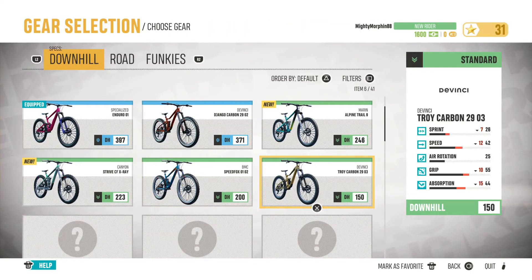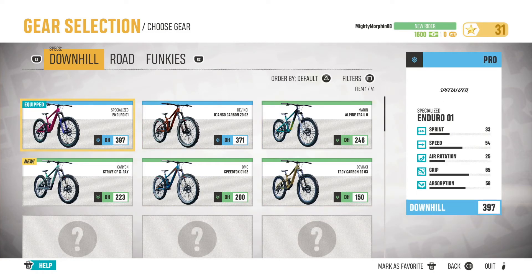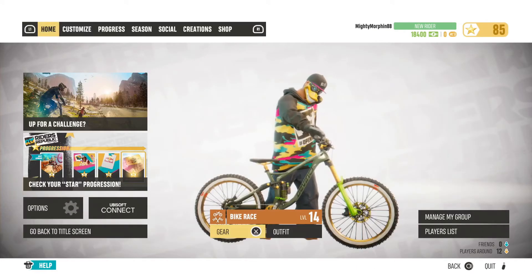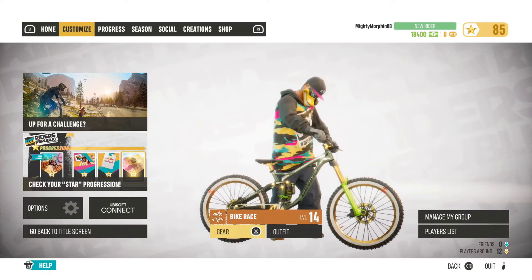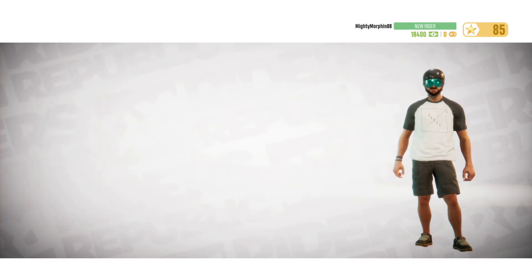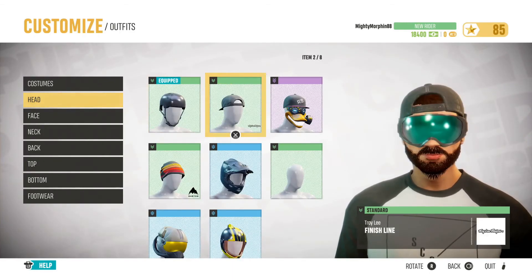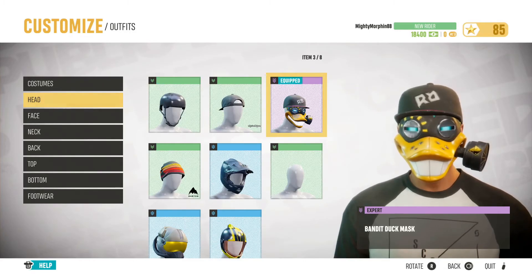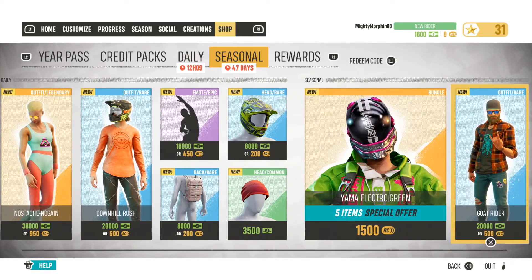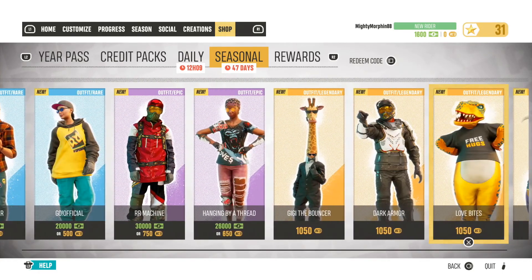Green is for standard gear, while blue is for pro, and so on. The gear in the game cannot be upgraded or visually customised in any way — it just is what it is. Your rider's clothes, however, can be customised and serve as the game's cosmetics. These cosmetics are sometimes handed out as a reward, but most of the time you'll be buying them from the rotating stock in the in-game shop. The shop takes two types of currency: the first is called bucks, which you get from simply playing the game, and the second is called RC, which is only available for people who want to spend real money.